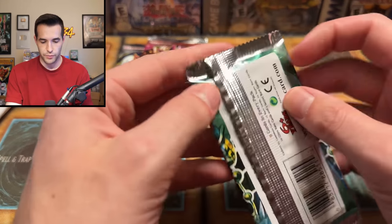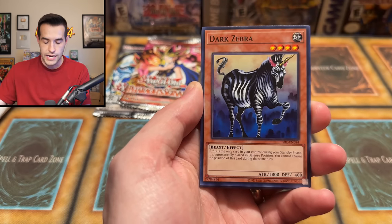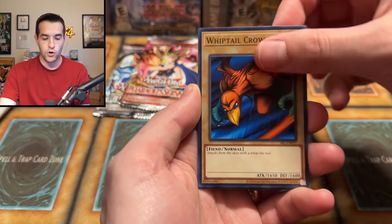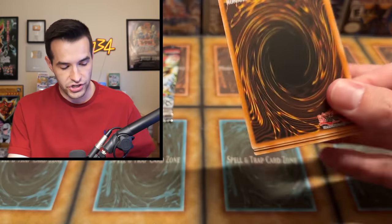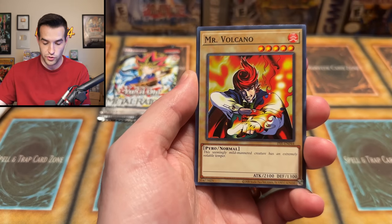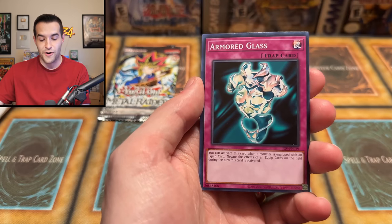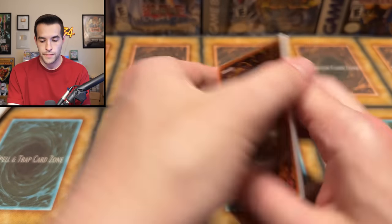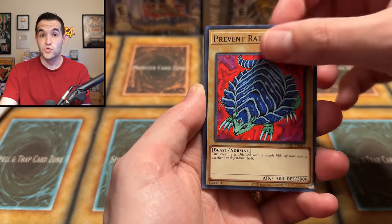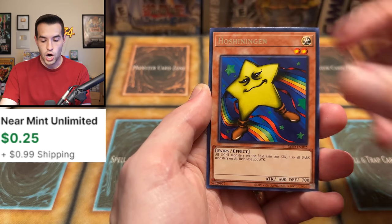Before the last error package let's open the final three legacy packs. Spell Ruler: House of Adhesive Tape, Toon Number Two, Gaia, High Tide Gyojin, Dark Zebra, Whiptail Crow, Twin Long Rods, Cobra, Daimon, Guardian of the Throne Room. Pharaoh's Servant: Driving Snow, Gift of the Mystical Elf, Soul of the Forgotten, Gust fan, Roll of Fate — that's a great rare. Final MRD: Dragon Piper, Flame Swordsman, Prevent Rat, Pale Beast, Ruxin 34, Unhappy Maiden, Soul Release, Hoshingen, and Bistro Butcher.